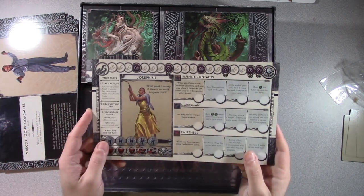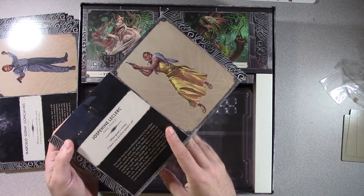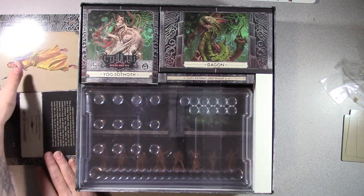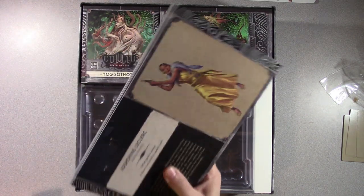Then finally, Josephine — 'What good is money if there is no world to spend it in?' That's Josephine Leclerc of Paris, France. That is a lot more investigators than we had in the core set. So there's your replayability right there.